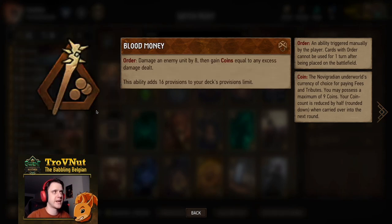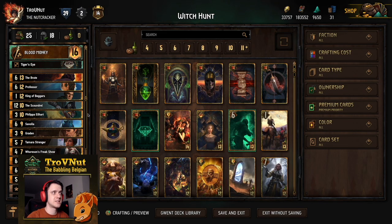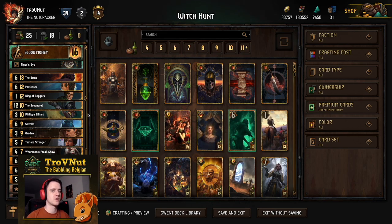Our stratagem gives us five coins — the Tiger's Eye — and our leader ability, which we talked about already, is just a big smack onto one of your opponent's units. It's a very control-heavy deck, but in this meta that's definitely warranted because there are a lot of engines floating around. So let's head into a few example matches to demonstrate the power of this deck.